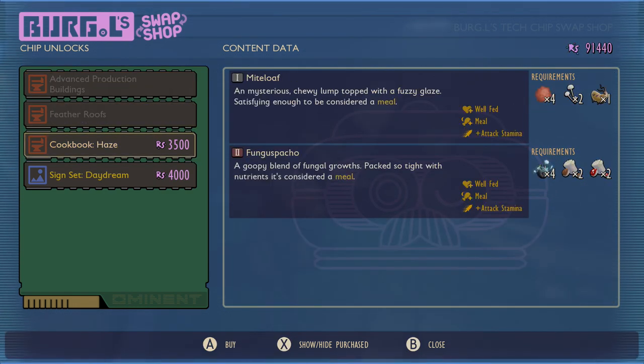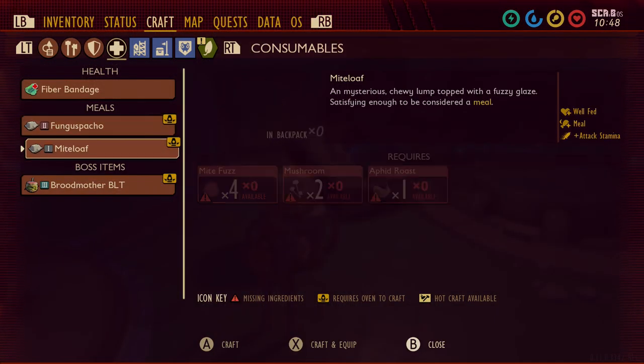The Haysburgle Chip is going to unlock Might Loaf and Fungus Spatio. Might Loaf is tier 1, Fungus Spatio is tier 2, and they both have the Attack Stamina buff, as well as the Well-Fed and Meal bonus.